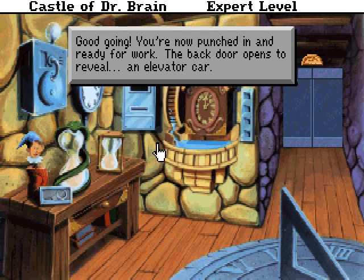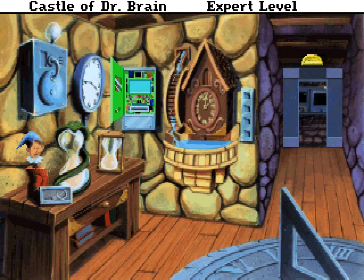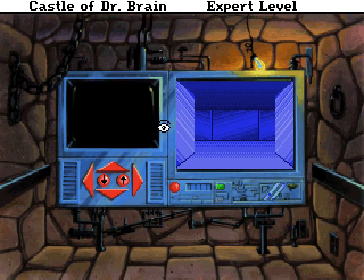You're now punched in and ready for work. The back door opens to reveal an elevator car. Those of you who have played Police Quest 3 might recognize that they used that exact same elevator sound effect in Police Quest 3 — which is fair; it's the same company, so they did recycle their sound effects sometimes. So yeah, this is just a maze — a pure maze. Let's go ahead and do this next time. I'll try and keep these episodes short because it's a short game. If I play for like half an hour each episode, then the whole game is only going to last 4 or 5 videos. So let's stretch it out a little longer and stop here for now. Thanks for watching, everyone. This was the clock room of the Castle of Dr. Brain. I will see you folks later. Bye-bye for now, and keep braining.